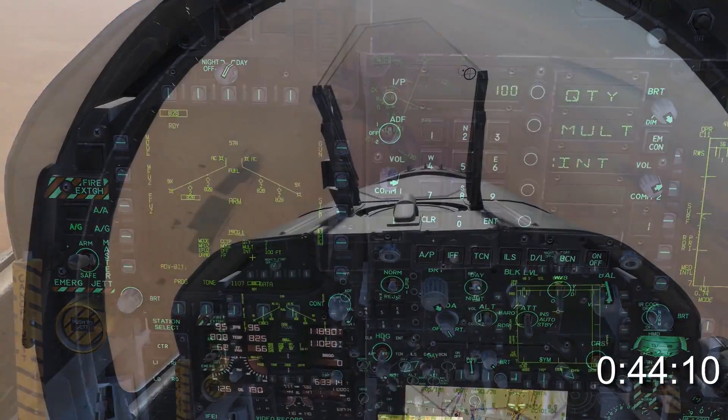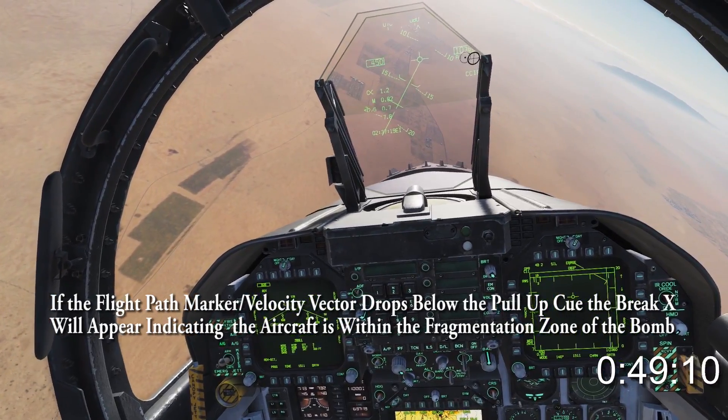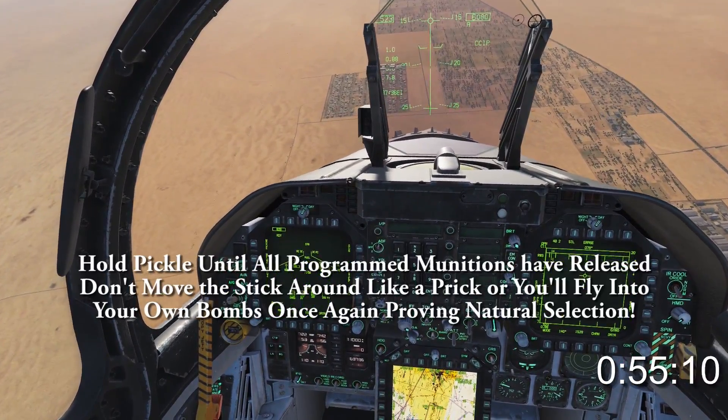Your program is now saved. The vertical line on the HUD is the bomb fall line. The bracket below the flight path marker is the pull-up cue. The falling horizontal line below is the CCIP delay release cue. Line up and press and hold pickle when the cross passes over your target.